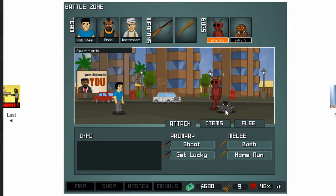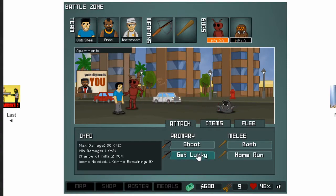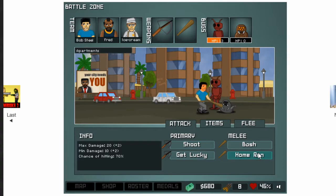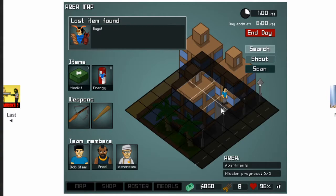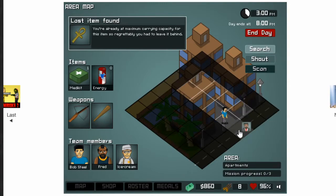Thankfully they can only do one attack per turn, so they have to allocate among themselves — at least you have that going for you. Survive. Use medkit. Medkits only heal up to 50 hit points and you can only carry two, so keep that in mind.